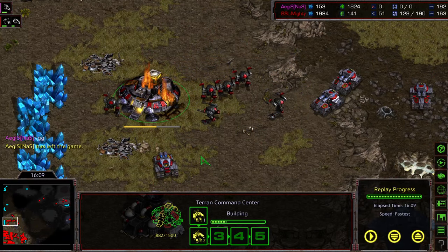Nice attempt by Aegis with the tech switch, but Mighty takes the game down with that second mech push. You can just see the power of mech from Terran — if you just don't have the bulk to crush down on it, they just roll you over. Hope you guys enjoyed it. We'll move on to Game 4. Mighty is up 2-1.